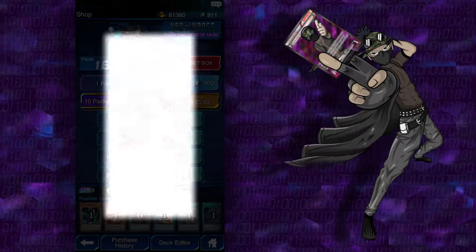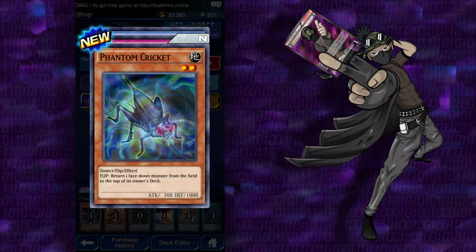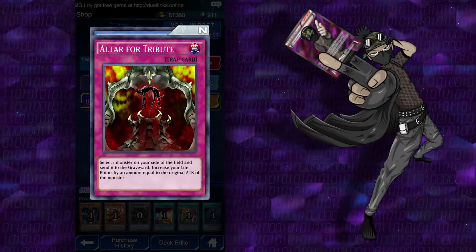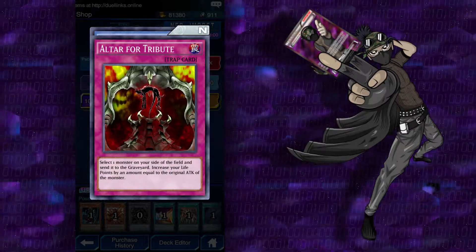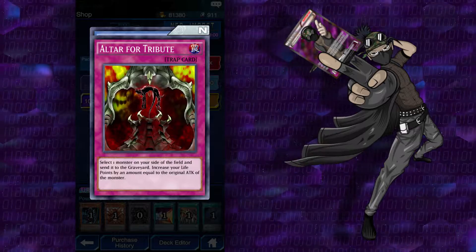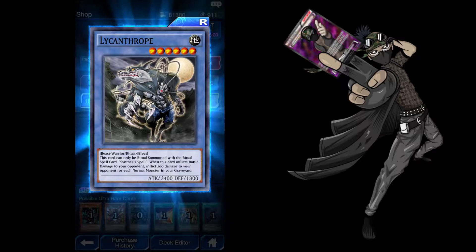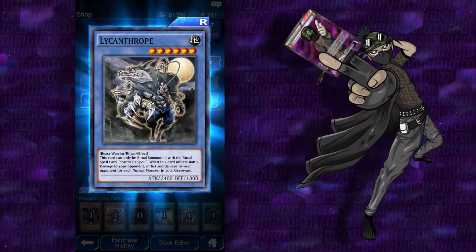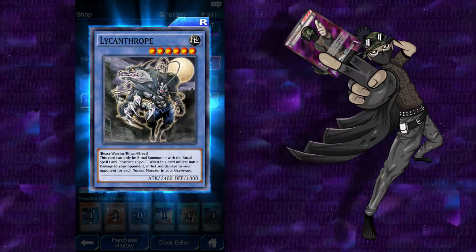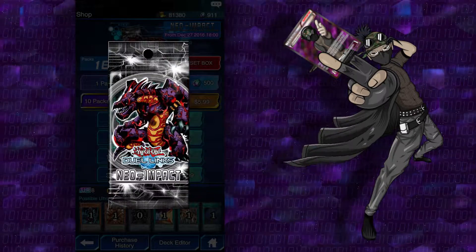I might quad dip here honestly, just to be crazy. Hopefully that's freaking Lycanthrope. Phantom Cricket: when it's flipped, return one face-down monster from the field to the top of its owner's deck. Altar for Tribute: select one monster on your side of the field, send it to the graveyard and increase your life points by an amount equal to the original attack of the monster. And a second Lycanthrope — cool. Though we still need another Ritual card. Though I think there's a Ritual card used to Ritual Summon any Earth type, and I think I have it. I'm pretty sure I have it, unless I'm crazy.